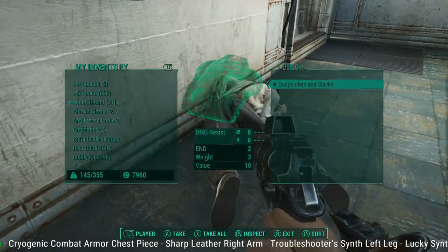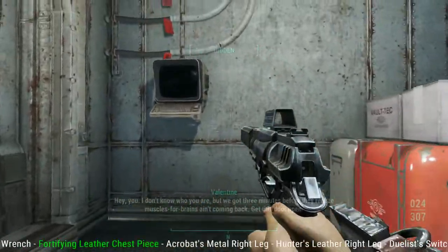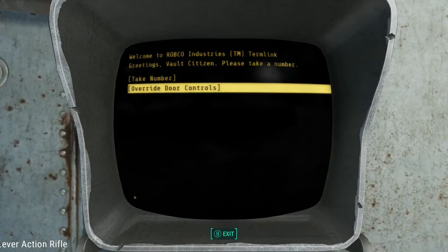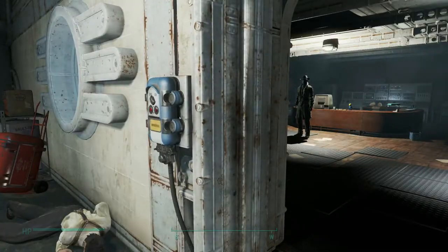It only saves you five, six, maybe ten seconds, but if you do it a couple hundred times over the course of the game it adds up. Watch — this is real time, so this is how fast it goes. Log in, override the door controls, press and hold B. Pop! And now the door's open, just that fast.